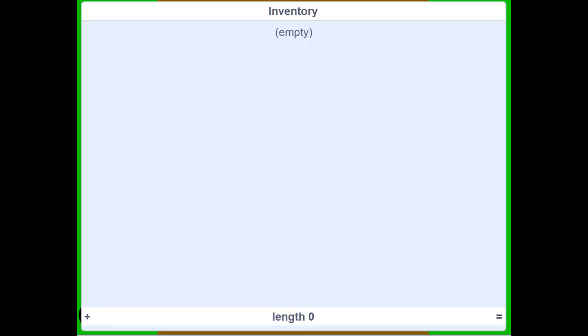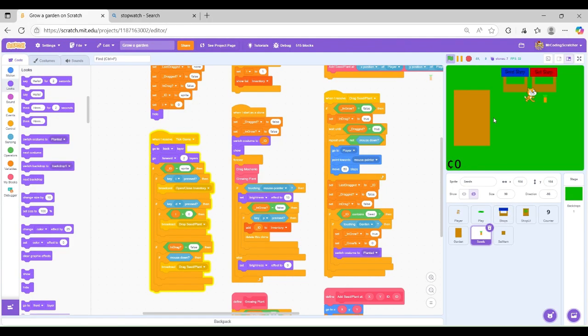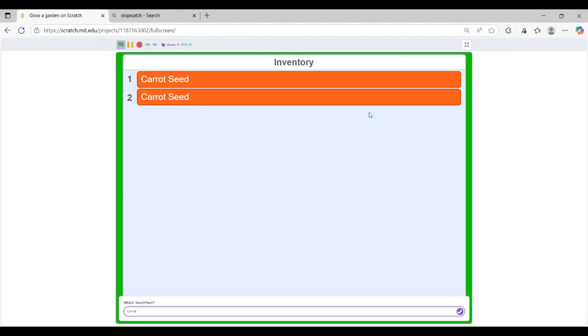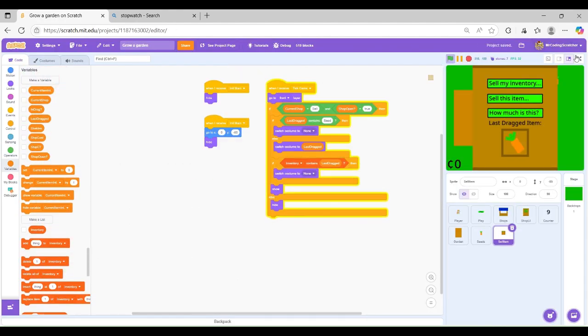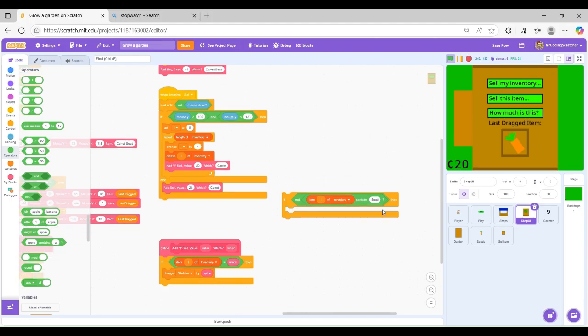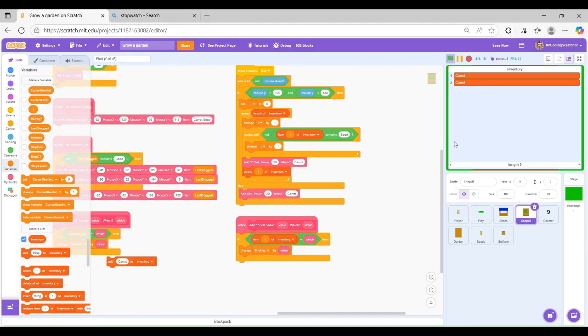Now it's a great idea to like and subscribe. My idea for how we're going to sell plants in the game is to have the last dragged item to be sold. And you can also sell your entire inventory, or whatever is in your inventory list.